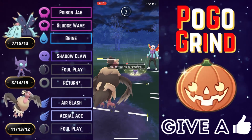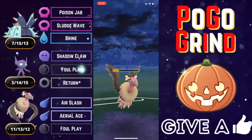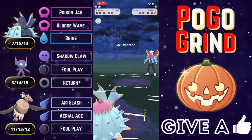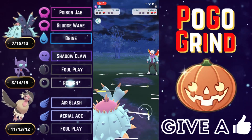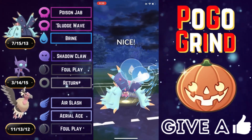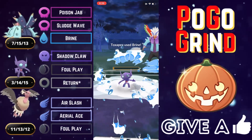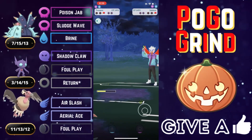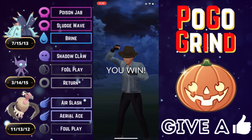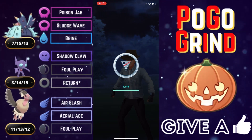The Sableye is hanging on by a thread; they have to go Return to take us out, and that's okay. Toxapex is in prime position to close this game strong. They throw Umbreon in — now they cannot switch out to catch this Brine. We say bye-bye to the Sableye and farm down the opposing Toxapex. Team number one coming in super clutch, taking it in the end. Good game, well played.